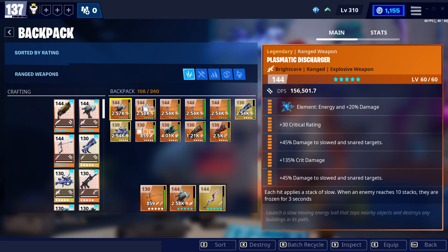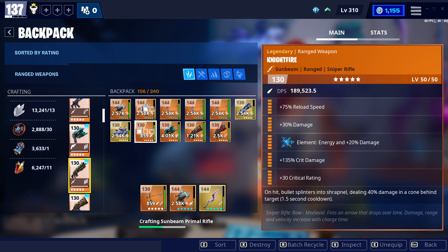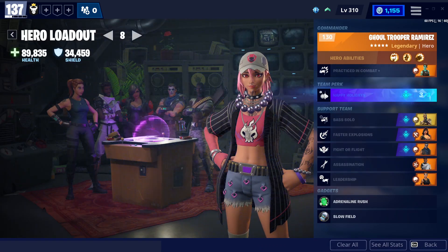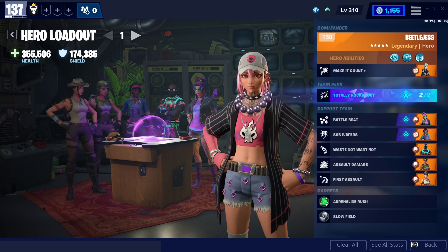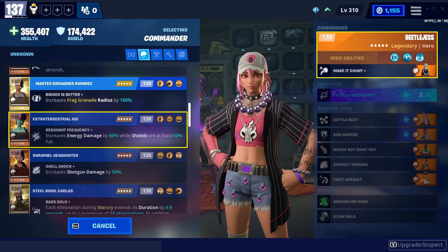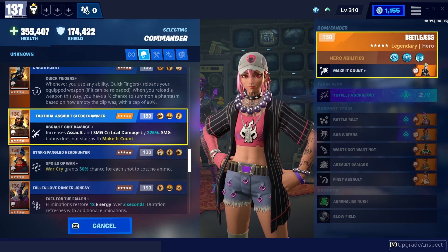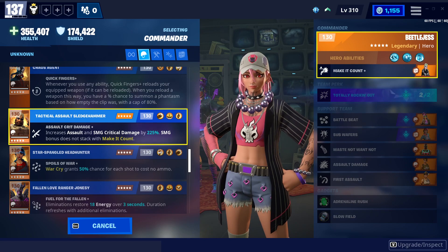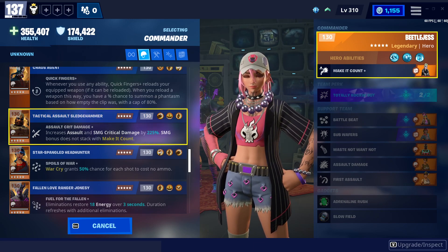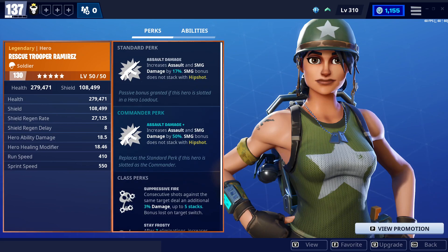We'll have to craft one and put it in our inventory, and on top of that we're going to set up a crit rifle build. I'll show you how to build that right now. Usually for my commander I'll go for either someone who has increased assault damage or increased damage to assault rifles. This character here has assault and SMG damage at 50%.